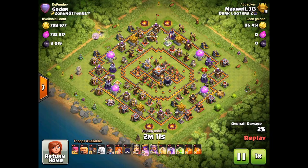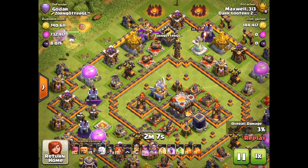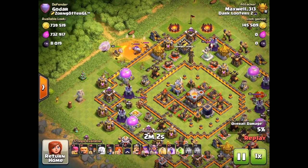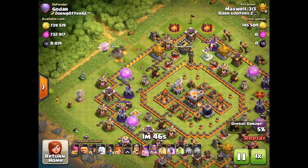This guy right here was a 48 trophy offer for me, and he actually had a hole in the base right there. I just used one archer to lure out his clan castle, which is a golem and a giant. I'm going to use the poison here to kill the giant so I'll only have to worry about the golem. Those two troops don't do that much damage, and I'm only under fire from a mortar, which is not really that bad.